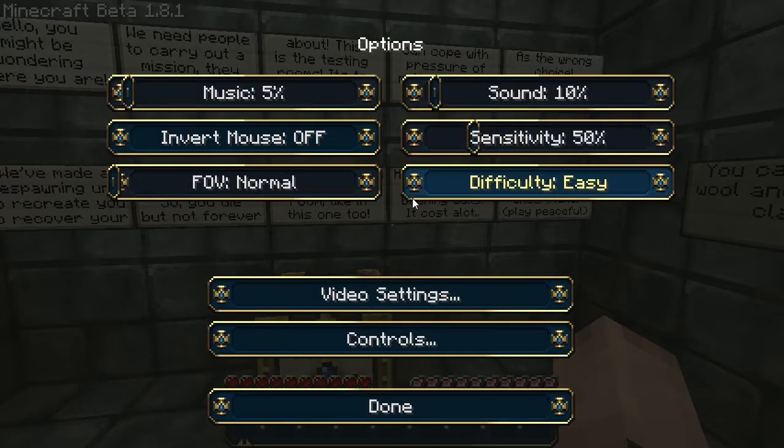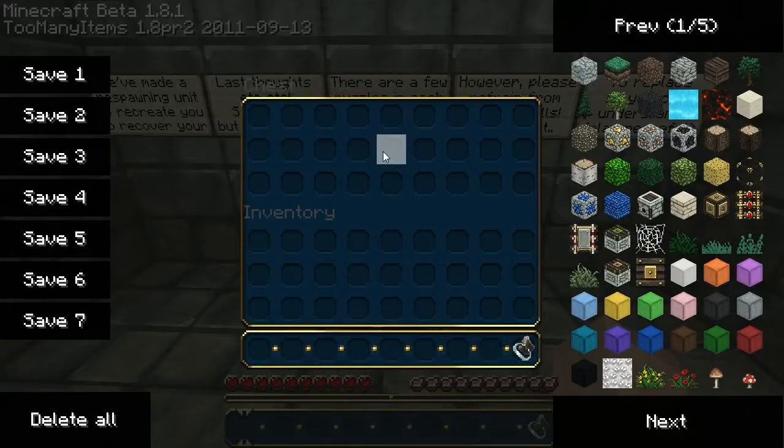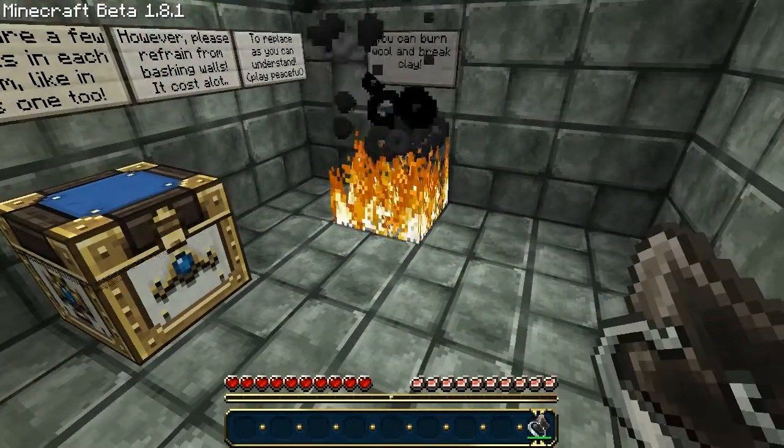Play peaceful. Okay, peaceful — there we go. You can burn moon and break clay. Oh gee, first puzzle. By the way, I'm using DokuCraft High.